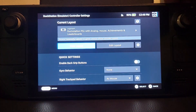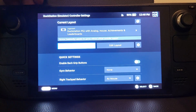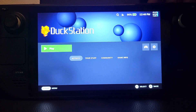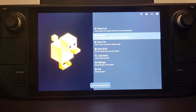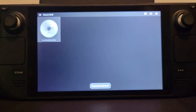Once you've set that, I'm leaving the rest as default. You can enable the back grip button to map more controls if you want, but it's not necessary. Then go to Play and click Resume — this will resume Crash Bandicoot.